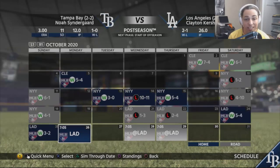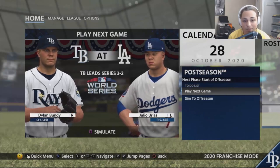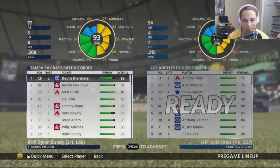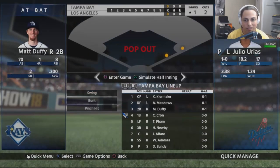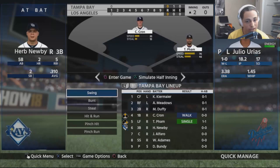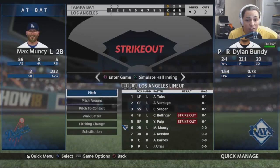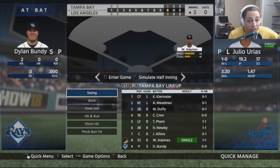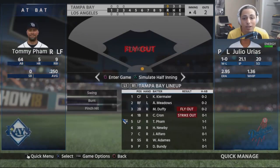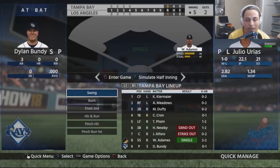Three to two in the series means we're simming game six — Bundy versus Urias. We're up three to two and need this win. A shocking triple play kills a rally, and then the Dodgers score to go up two to nothing. This is a real momentum killer.